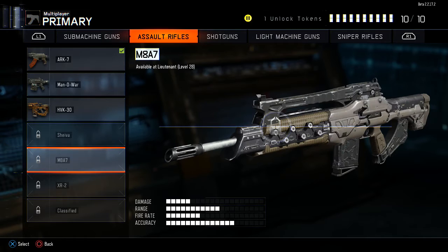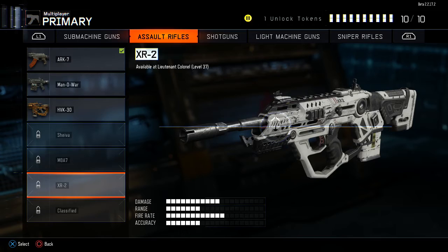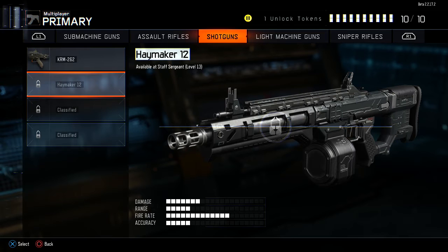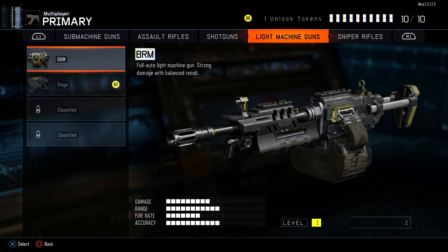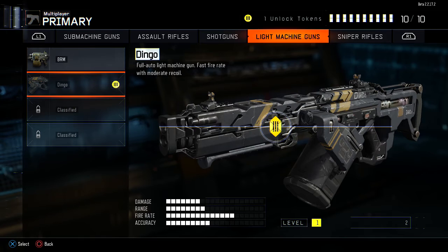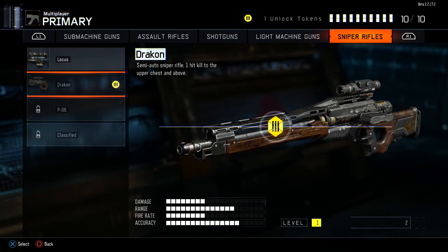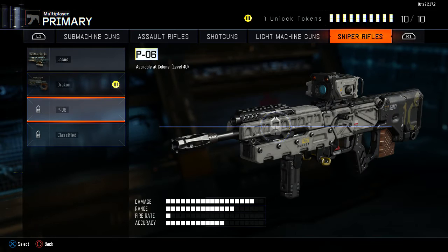I like middle-of-the-road type stuff. We also got the XR-2 and classified. Shotguns — hit kill, should be able to get that unlocked, and then the other stuff is locked up. Light machine gun: Dingo — full auto, fast fire rate. Sniper rifles — tried the Locust, kind of cool. Haven't tried the other one, I've seen it used and the scope is goofy — has a little dot instead of a crosshair. I like crosshairs better. Colonel 40 — we'll be able to get that. And that's it for the primary stuff.